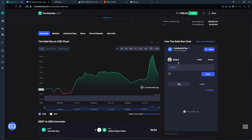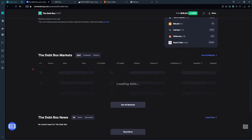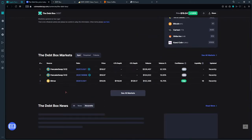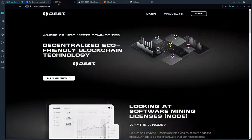If you scroll down, you will notice that currently you can go ahead and purchase this token on PancakeSwap and BitTrue. BitTrue is actually a centralized exchange platform where you can go ahead and buy cryptocurrencies.